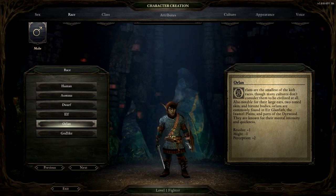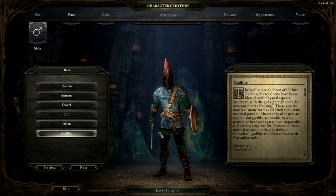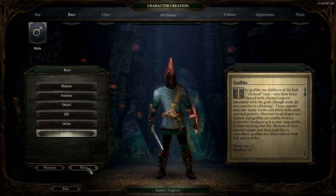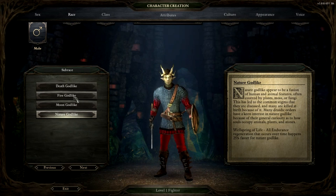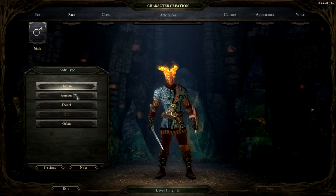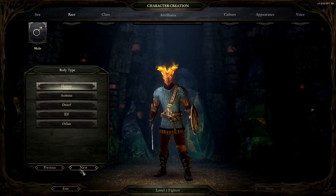...Orlan, which are sort of fuzzy halflings in D&D terms. And you've got Godlike — there's something similar in D&D, I don't remember what they're called. When you choose Godlike, there are four different aspects: death, fire, moon, or nature. Let's go with fire so your head's on fire, but then you go back to the race selection and choose which race you want. So that's pretty cool.